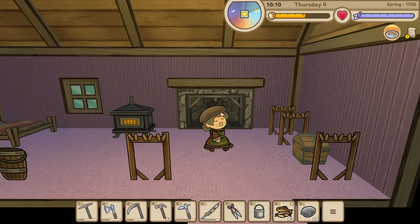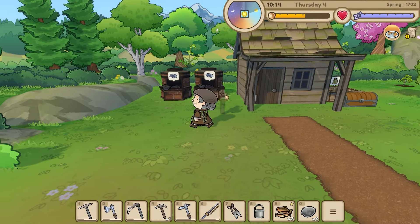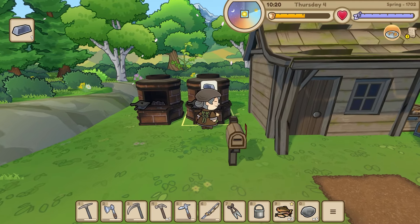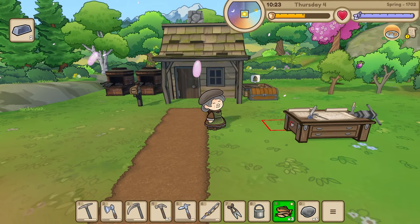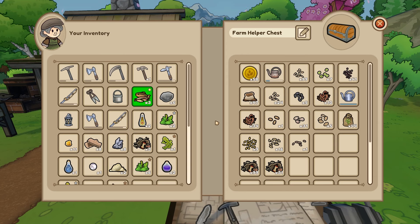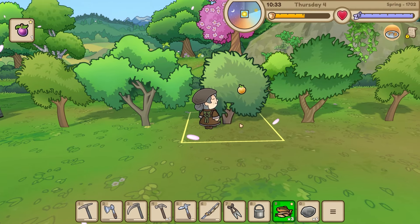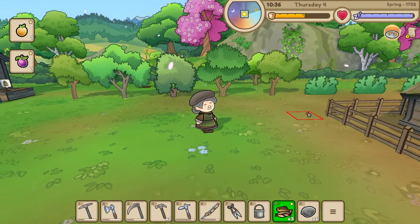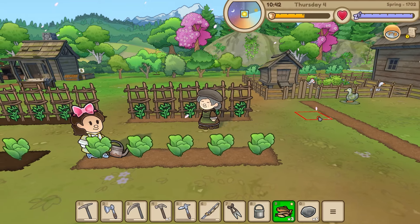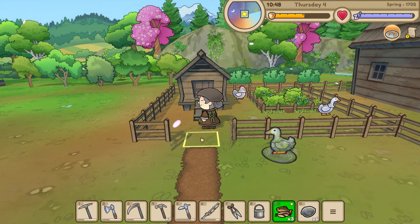Hello everybody and welcome back to Echoes of the Plum Grove! Today we need to get some stuff for our drying racks first, and Sheelab needs a bit of a nom. I'll double check the watering can - it seems okay at the moment. Let's get some root off the trees and I'll need to fish, then let's go collect eggs and make sure everybody's okay.